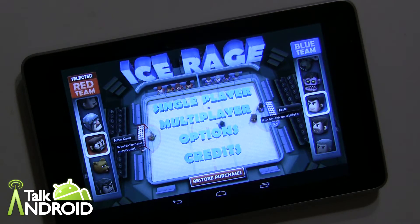Hey everybody, it's Rob Nazarian with Talk Android and we're looking at Ice Rage from Mountain Sheep and Hero Craft. Very simple hockey game here — it's one on one with goalies, kind of like 8-Bit Hockey meets Air Hockey and Pong.